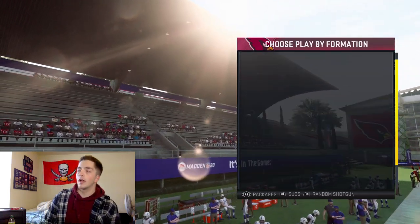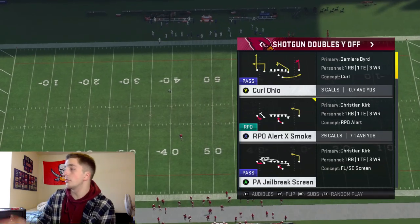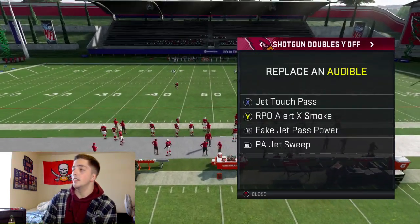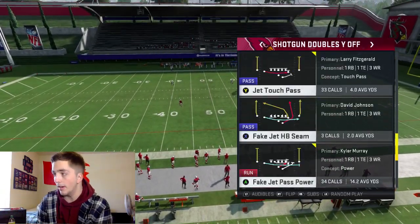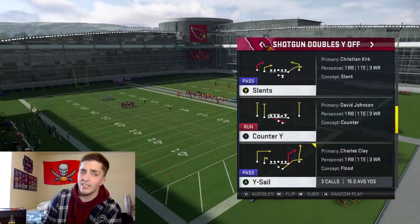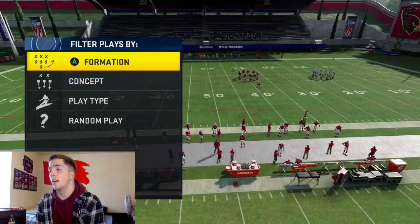We are in the Shotgun Doubles Y Off formation, and this is what our audibles are going to look like. We have the Touch Pass, the RPL Alert X Smoke which is basically inside zone and gives us a cool option, and we're also going to have the Fake Jet Pass Power as our A play. The final play we want to be Y Sale, which is a fairly decent pass play stock so you can quick snap if you choose.